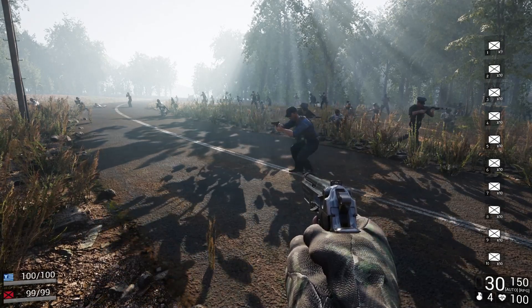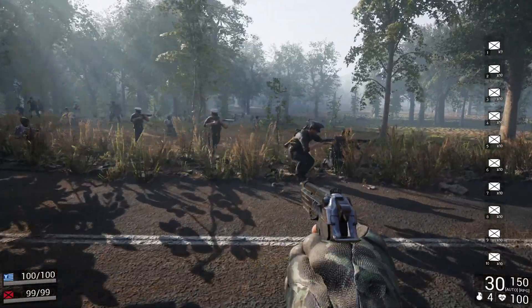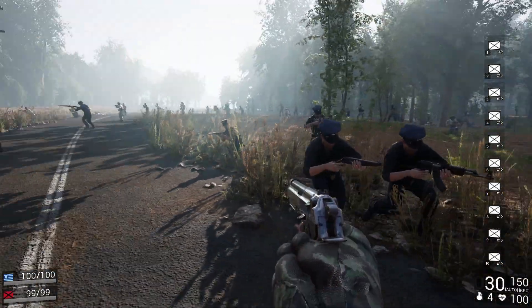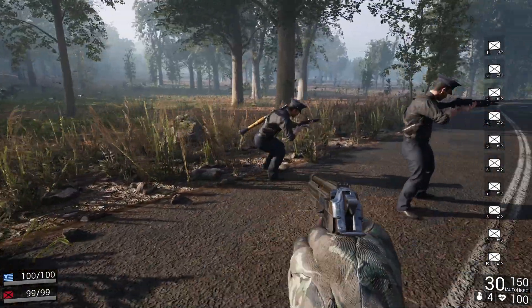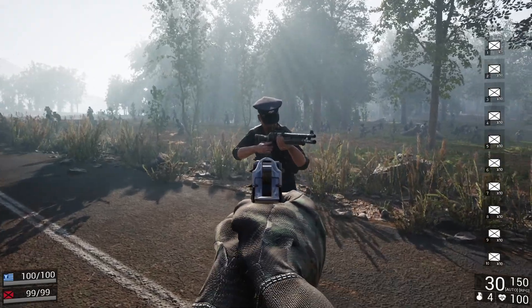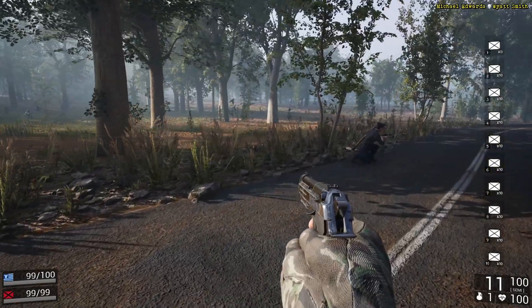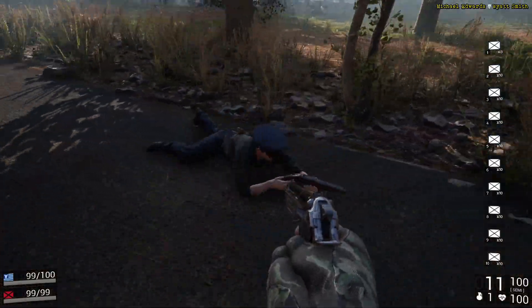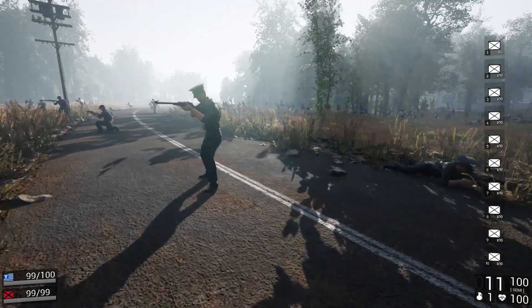We're going to test all these early game weapons to see. Ones with body armor are going to take four shots. Any weapon shot in the head is going to kill you. So this guy has body armor - he's going to take four shots to kill. This guy also has body armor, just to confirm.